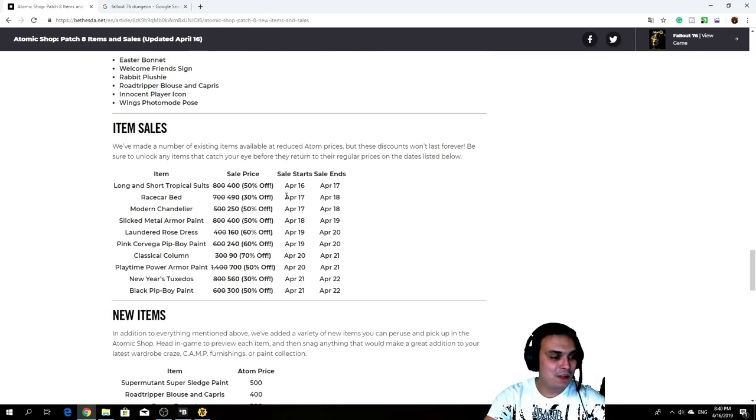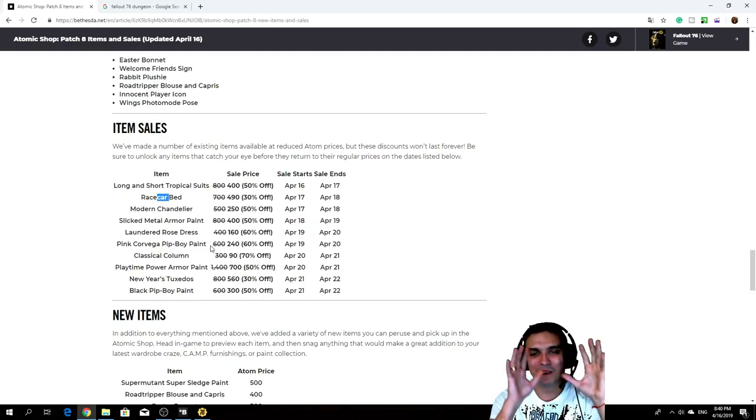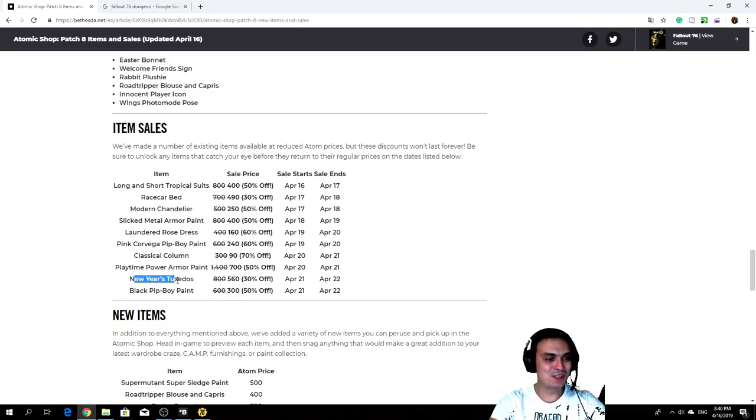We've got more incoming items. One thing with really bad timing for me is the New Year's Tuxedo — I bought it yesterday for my birthday video that I made. By the way, how did it go? Did you guys see the ending, the West Virginia song and the screenshot from beta till today? So yeah, I kind of saved 30 percent of atoms that I ended up wasting.